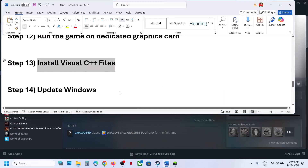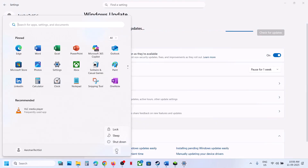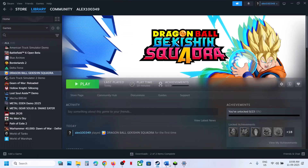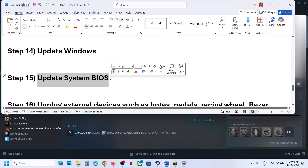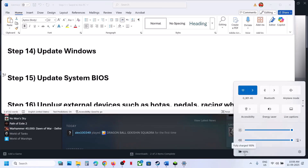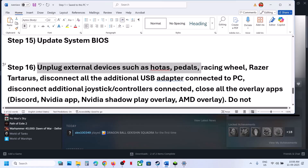The next step is to update Windows. Go to Windows Update and click Check for Updates. Once all updates are installed, restart your computer and check. If still not working, update your BIOS — go to your system manufacturer's website, select your model number, and update the BIOS. For laptops, make sure the battery is above 10% and the AC adapter is connected before updating.